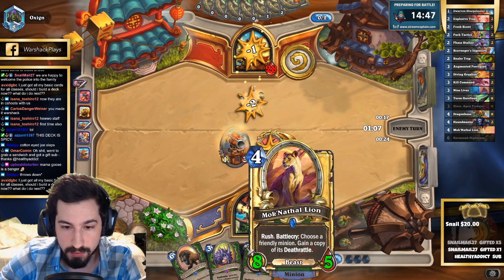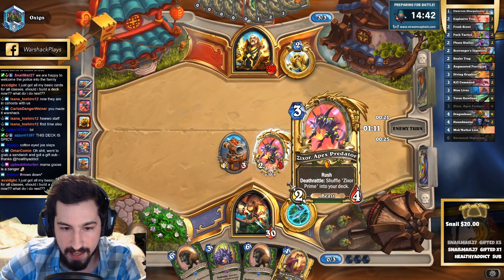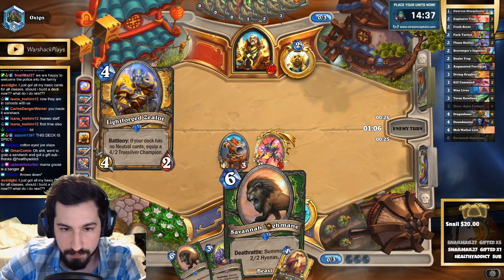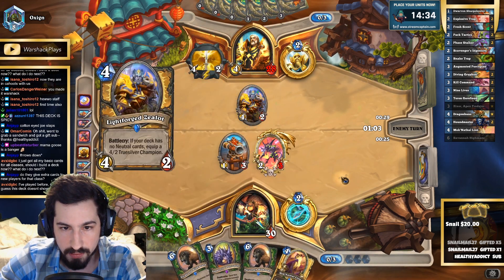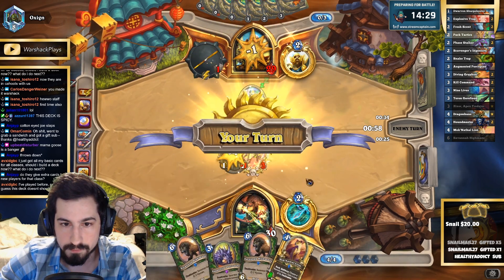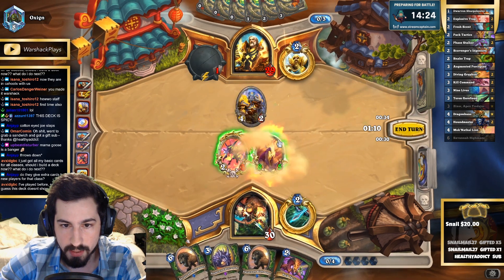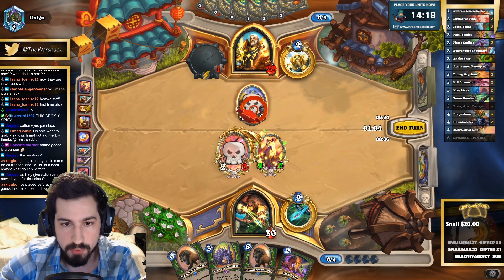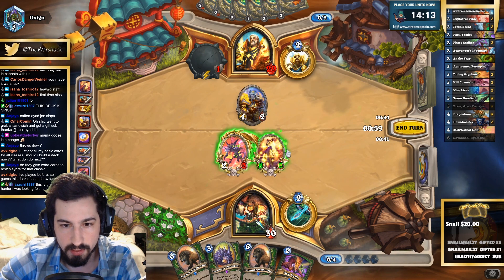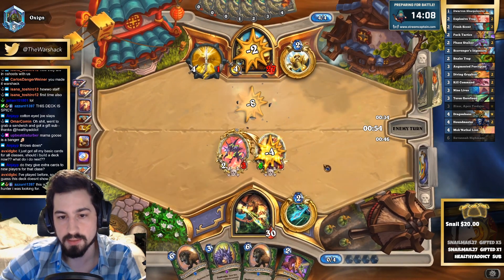This deck is pretty nutty. We do this and then play the Lion into that, and we've got some Highmanes coming — some big kittens. Do I trade here and leave this 8/5 up, or do I hit this and then the weapon can trade and leave that up? I'll leave this guy up — if he wants to take eight to the forehead, he can.